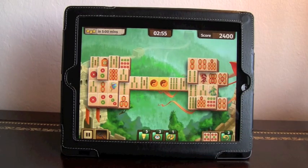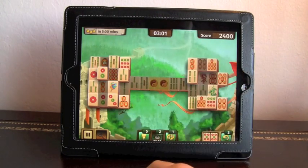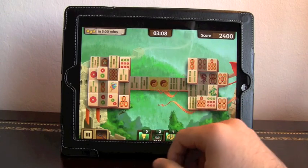There are also nice power-ups like shuffle or hints that'll make it easier when you're stuck. Let's get a hint here — it'll gray out the ones that aren't possible, and give us some time with those grayed out, shown by the timer below.